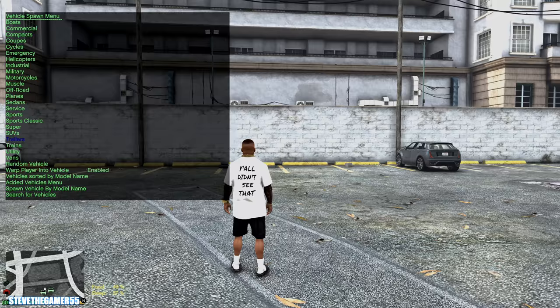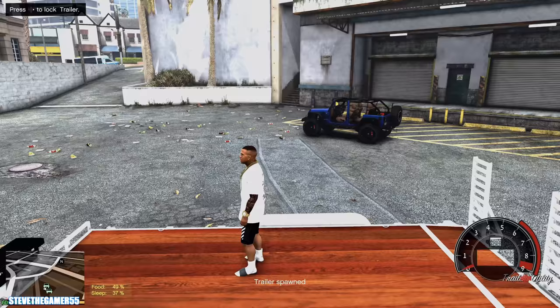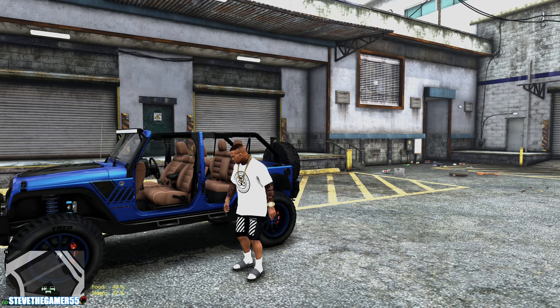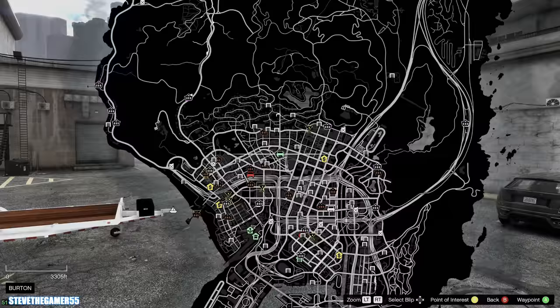Using the vehicle spawner, we're going to do a small trailer. We're going to leave this thing right here, lock it up. Let's make sure we hook it up with the Jeep first and then we should be all set. All right guys, let's do this.